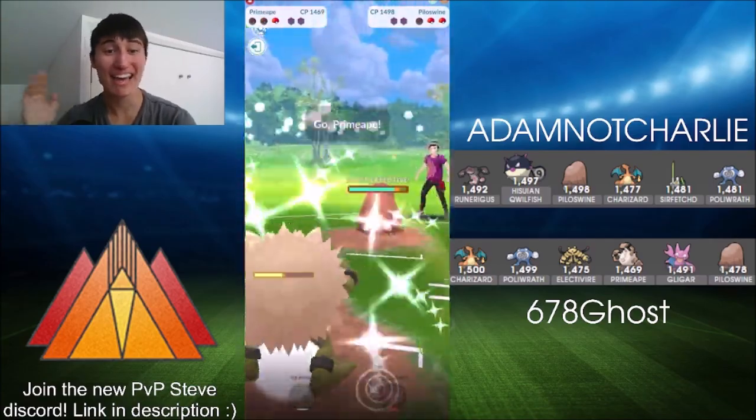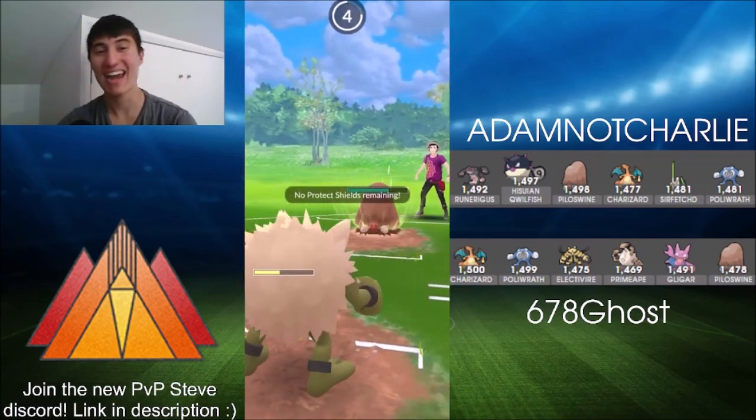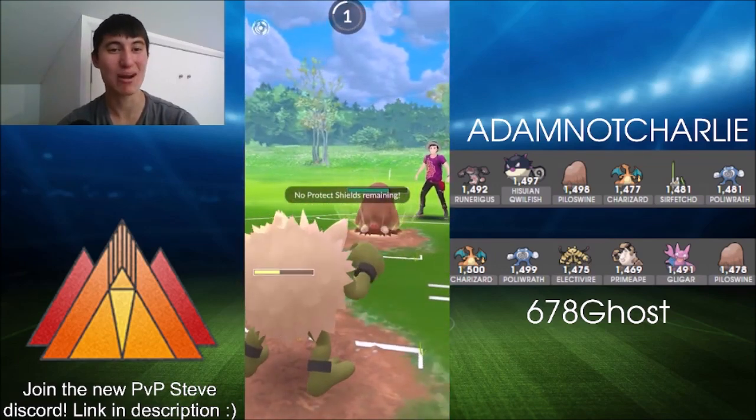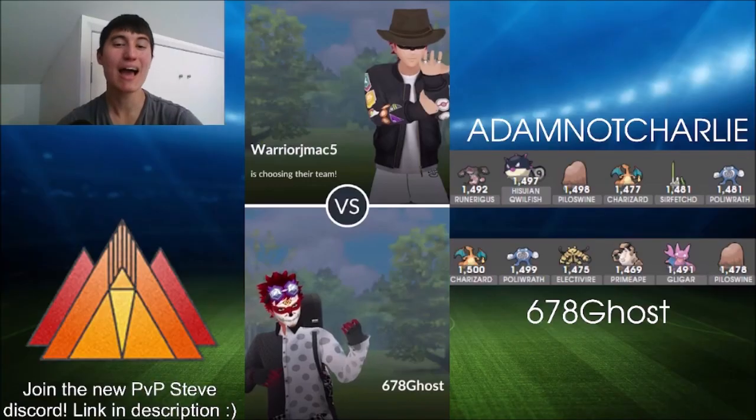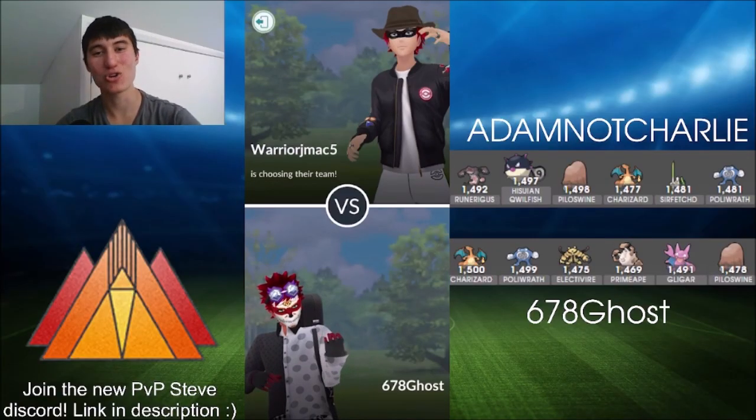An Avalanche is all Adam Not Charlie is going to need to take out 678Ghost's Primeape here, and that is GGs. But Ghost is still taking out the round with a two-to-one.